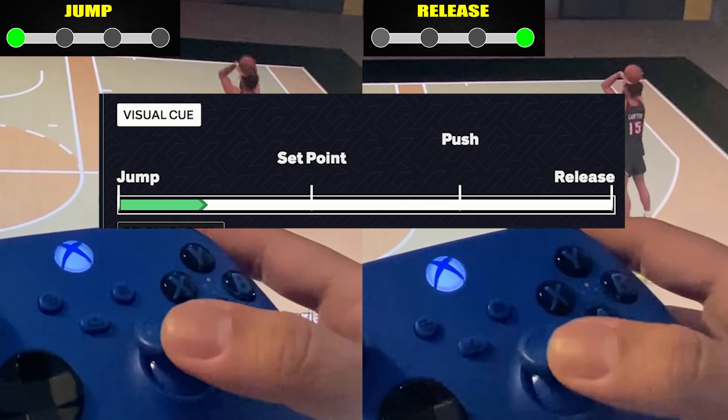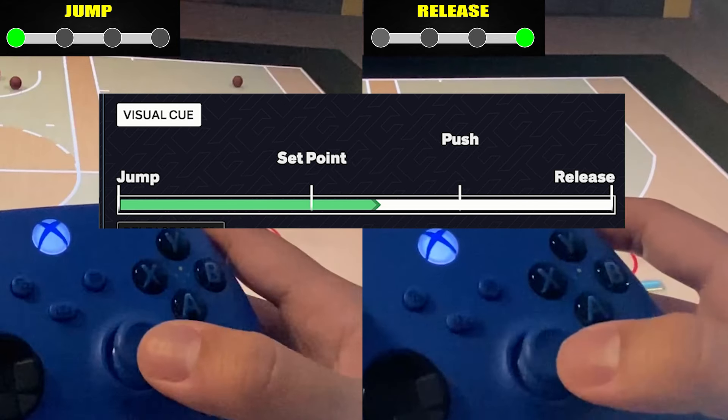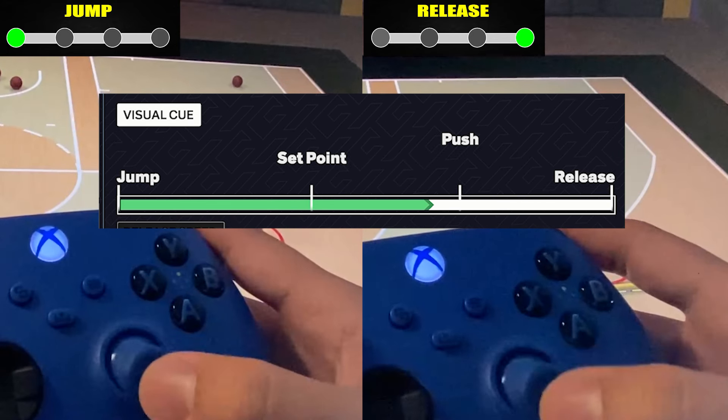So now for the actual test, I'll be comparing jump and release settings — they are the minimum and maximum — so if there's really a difference it should be obvious and unanimous.